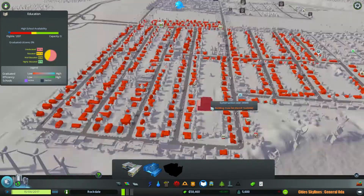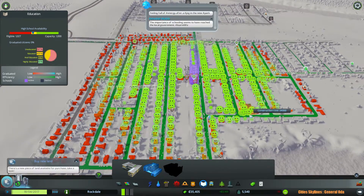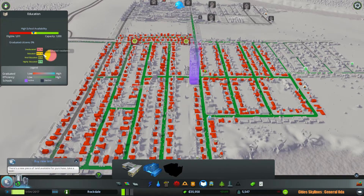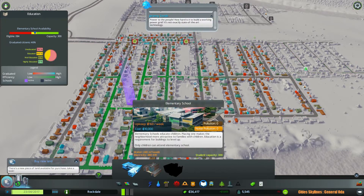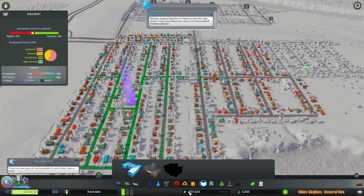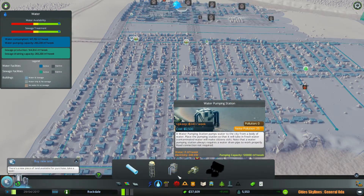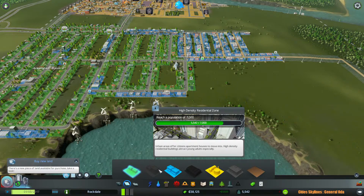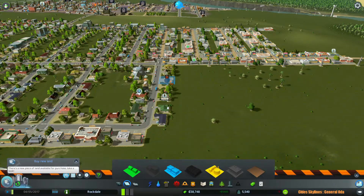Now let's build a high school, as I'm sure that will be much needed in this relatively large population. Ta-da! Happy people! High school availability — we currently have a thousand students that are eligible. So that was much needed. Elementary — we still currently have 287 eligible. As your population ages, you need to continuously build better schools so that people can continue their education as your city grows. It would be nice if I could build high density residential zones, but we're almost there — we're about 1,500 away.